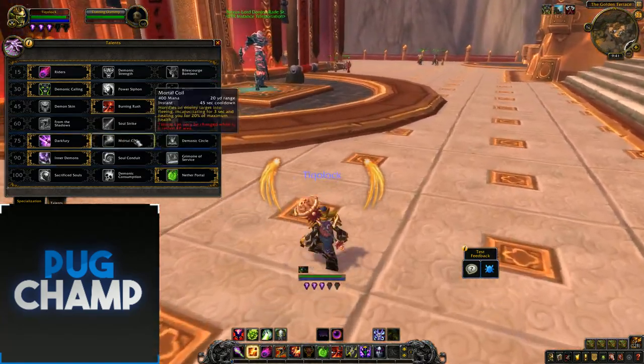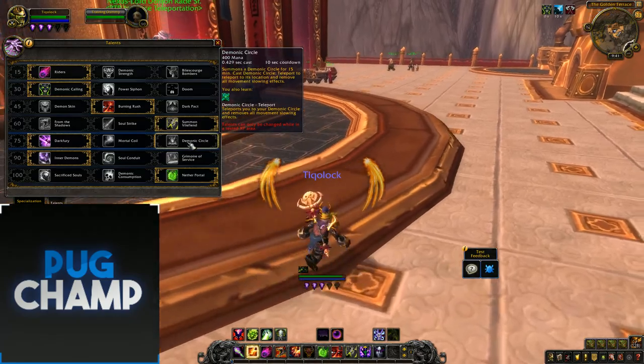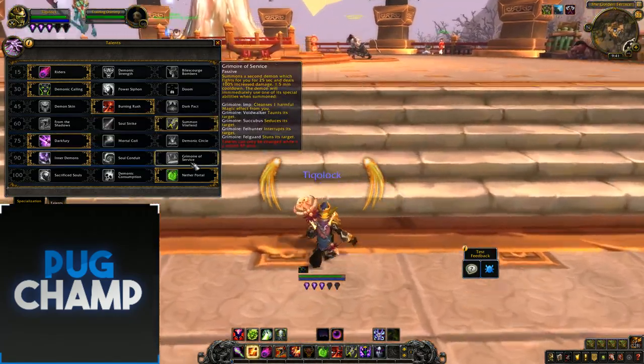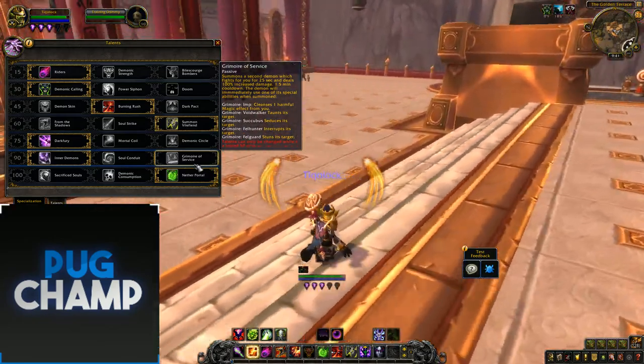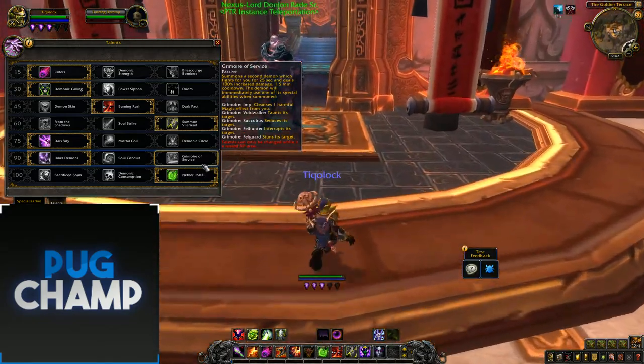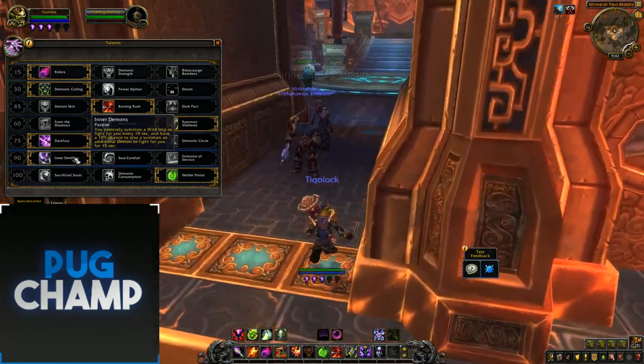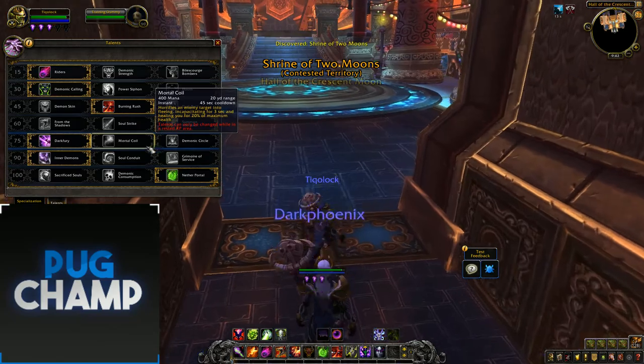For your next spell it's down to you. Demonic Circle is pretty good in most situations, but Dark Fury gives you the stun. For the following tier, I don't like Grimoire of Service because it's just not that interesting, whereas Inner Demons passively summons a wild imp, so I'm just getting way more damage off.